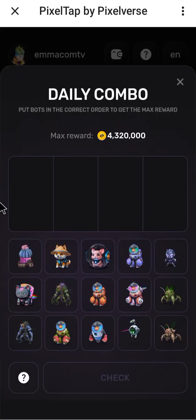Alright, here we go. You see I stand a chance to win 4.3 million. If you're a newcomer, it will be between 200,000 to 500,000. But I've leveled up a little, so mine is showing 4.3 million. I'm going to start right away.